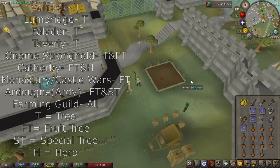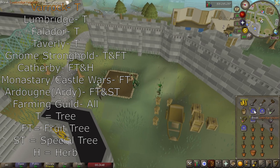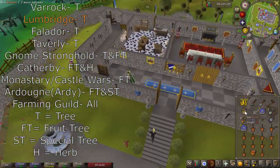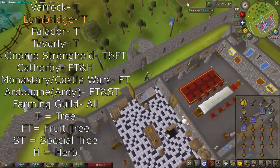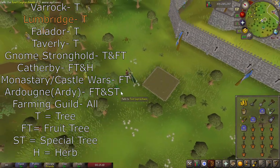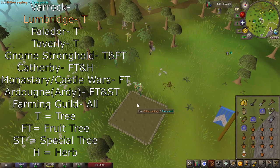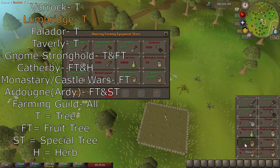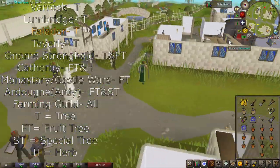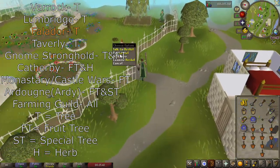On the left-hand side here, as you can see, I have a little legend I made for you guys to get a visual of. This is the order that I do my farming runs in — a list of all the locations and the type of patch at each location. I highly recommend following this, however you can do it however you like. Just make sure that the Farming Guild is the last location you go to, so you can get into a routine and don't forget a location by accident.